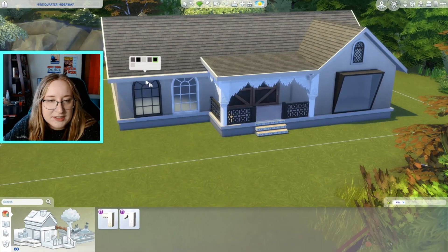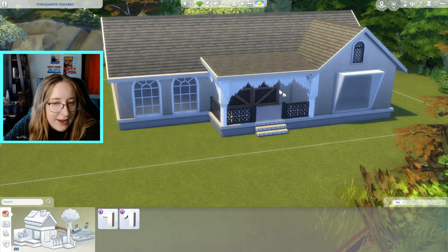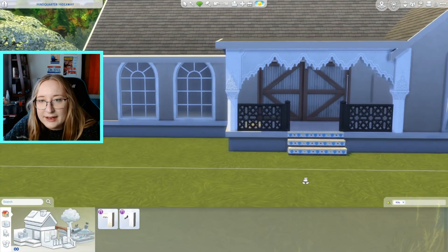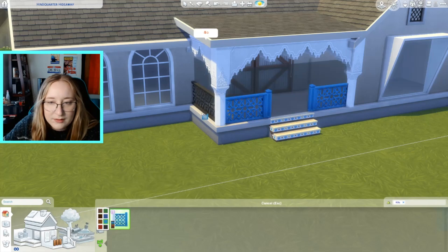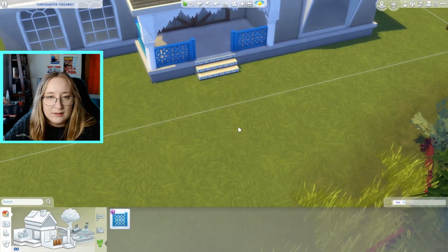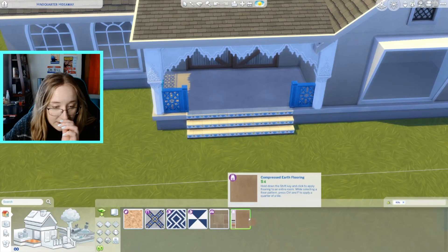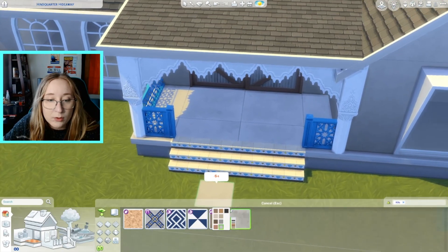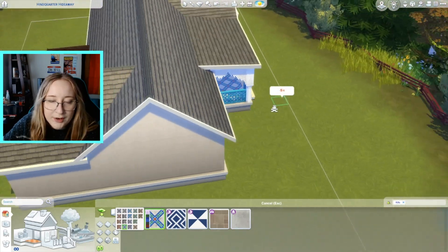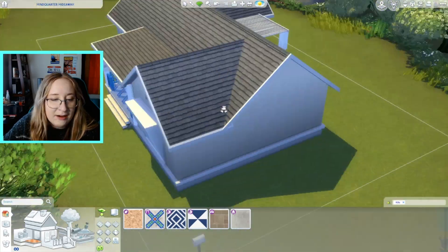Maybe everything's gonna have a white accent instead of a black accent. Except this big door doesn't have anything even remotely approaching white on it. Maybe the fence will just be blue then — why not? What even is a color scheme, you know? Okay I'm gonna look at floors. I love this floor, it is very nice. If we're going with the blue, that's kind of nice. We can make this door bright blue too — yay, now it's just blue. I'm happy with blue.